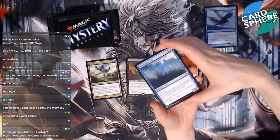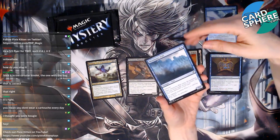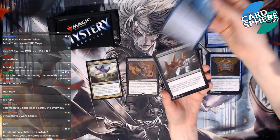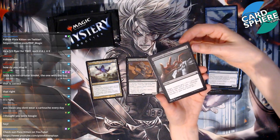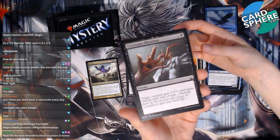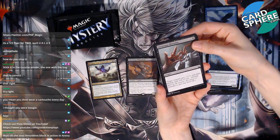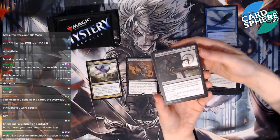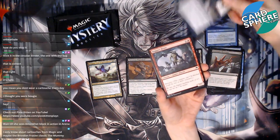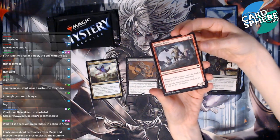We also have a Mnemonic Wall — it's a blue wall, so we automatically hate it. Grotesque Mutation — look at this art, it's nasty! It's like a mouth and a hand, I hate it. Rite of the Serpent, okay whatever. A Boggart Brute — this must have been reprinted recently because I feel like I've seen this card.